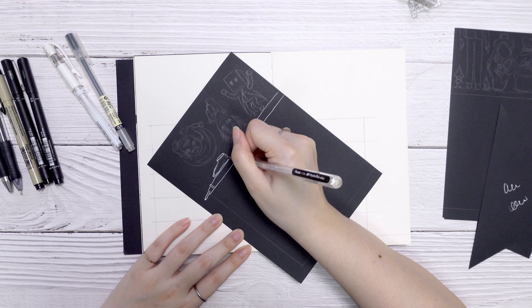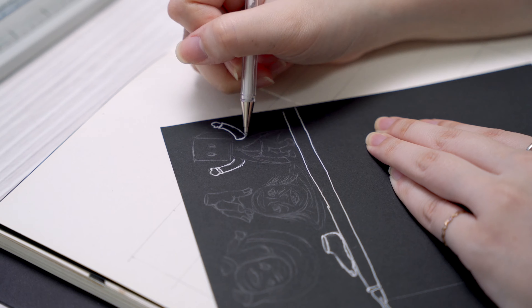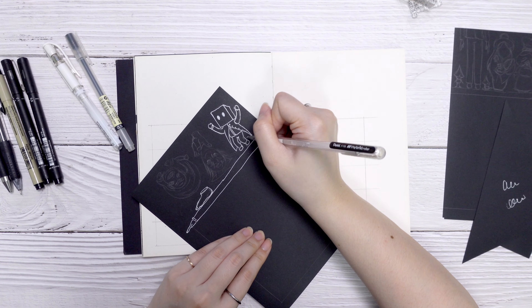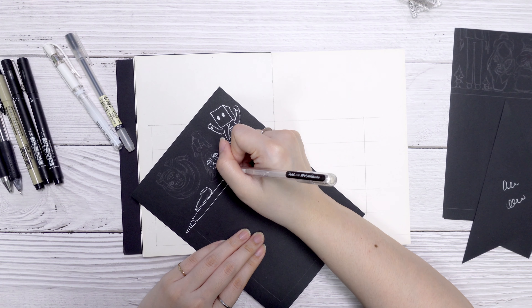And here we are, done with the cover page — nice, right! For this page, she will be drawing most of the boss monsters that we meet throughout the game. Throughout the series we encounter many different kinds of monsters, each with different abilities.